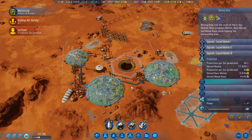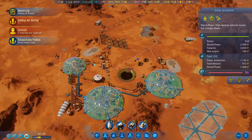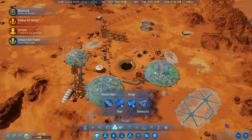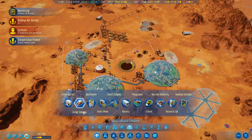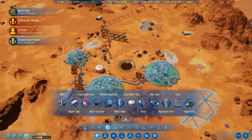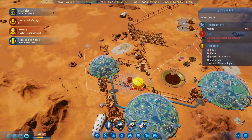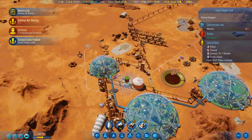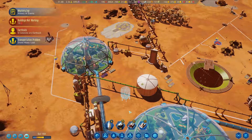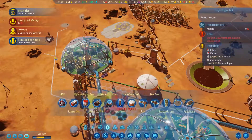We've got some upgrades we could do, but it's not really necessary. Power-wise is good. Our large water tank is filling up. Let's get life support - large oxygen.